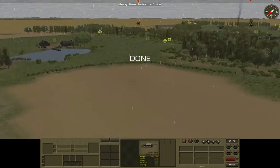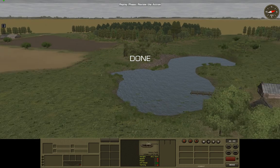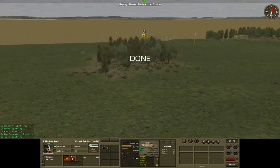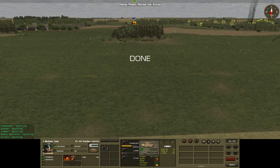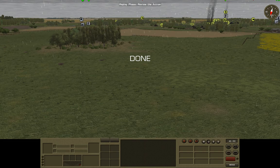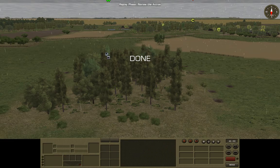We've got enemy tanks moving up here, which is a little annoying. We'll try to get that Panther we've got over there out of the trees and somewhere where we can do something against those tanks. However, I'm reluctant to attack two tanks with one Panther, so I'll probably reconsider and move this guy out here.